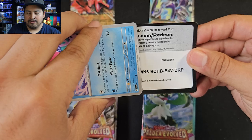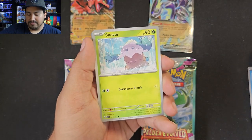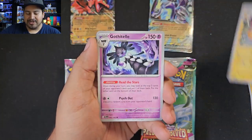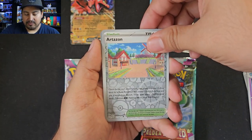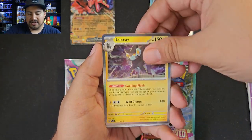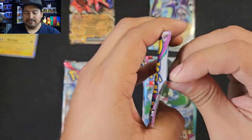Let's see who will have the better packs — Miraidon versus Koraidon. Let's start off with Miraidon; I am more of a Miraidon fan so I'm hoping Miraidon wins. Here we go with Paldea Evolved — let's see if we can get the magic card because that one's a super expensive card. I really want the Raichu, that would be a really nice one to get. We have a holo — Artisan, Bravery Charm, and Luxray.